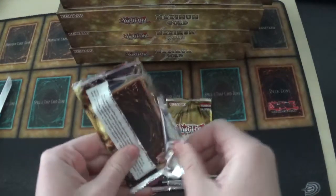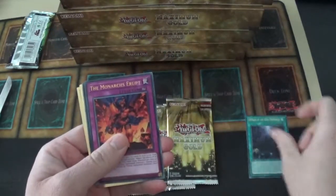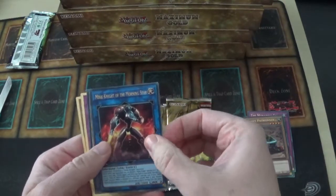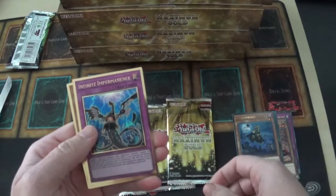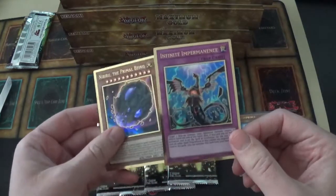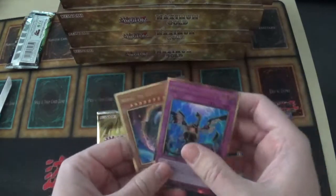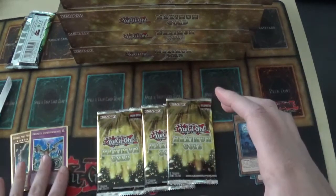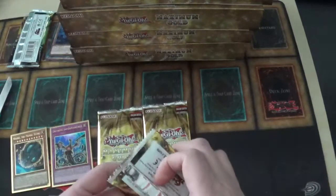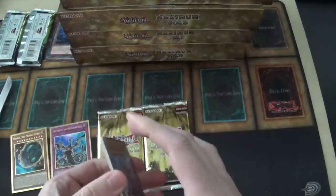First pack: we have Domain of the True Monarchs — the gold rares are at the back. We've got Monarchs Erupt, Planet Pathfinder, Magnet of the Morning Star, White Veil, Infinite Impermanence, and then Nibiru the Primal Being. Those are two of the more valuable ones — that's a really nice start.